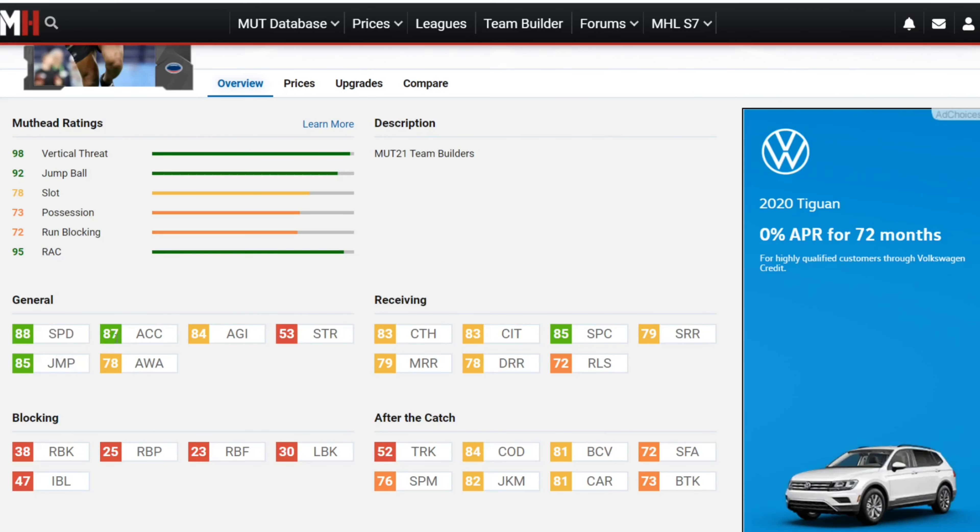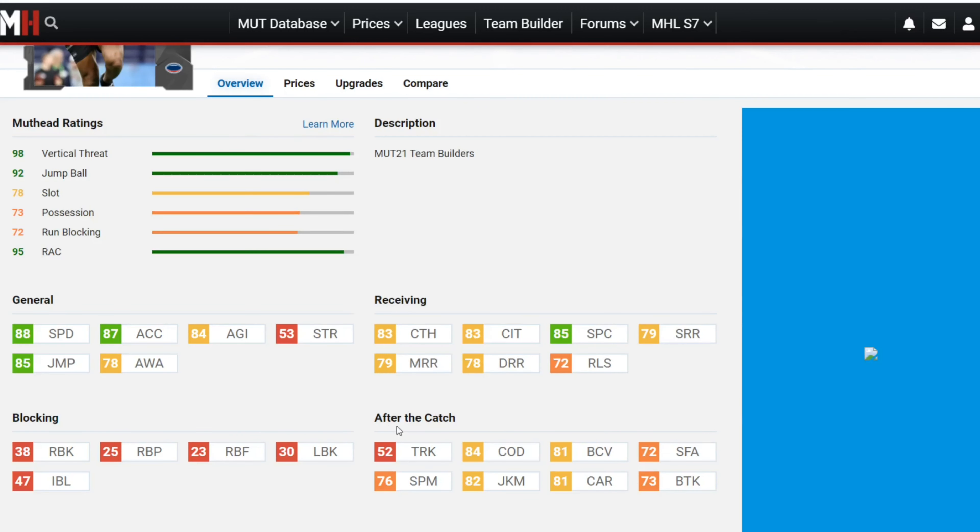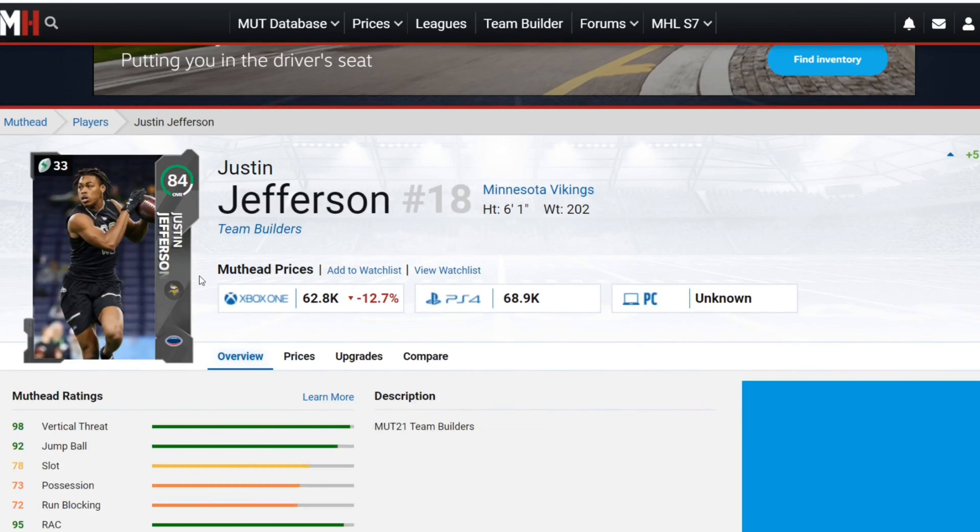Next up we've got Justin Jefferson for the Vikings. I really like this card — he's got 88 speed, which is only two less than the 87 overall Tyree Hill. He's got 88 acceleration, 84 agility, 85 jump, 78 awareness, 83 catch, 83 catch in traffic, 85 spectacular catch — very good catching. Route running is 79 short, 79 mid, 78 deep — very well balanced. He's very agile, a nice receiver card for Vikings-themed teams and general use.